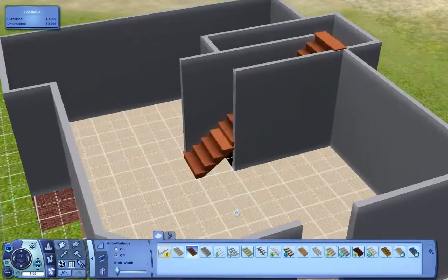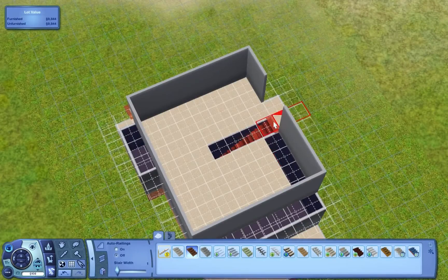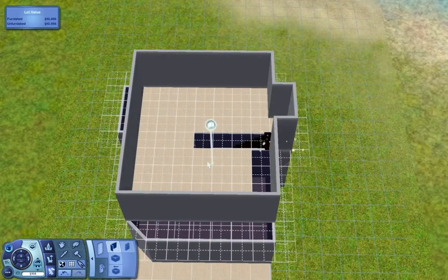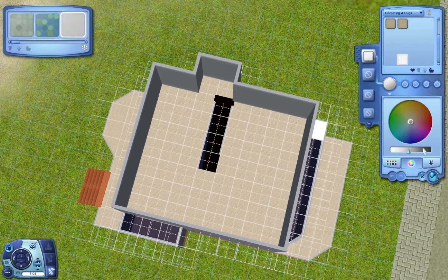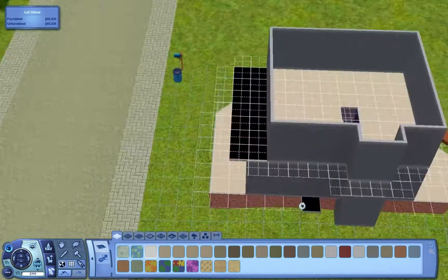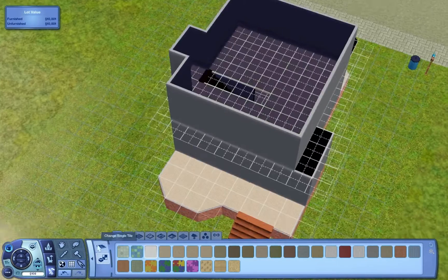It's one of those things you won't really know until you actually play with the house. But this house has three bedrooms and I believe two bathrooms, and it has a few store content items that are used.